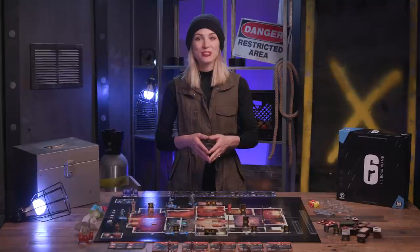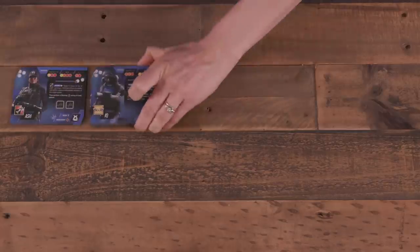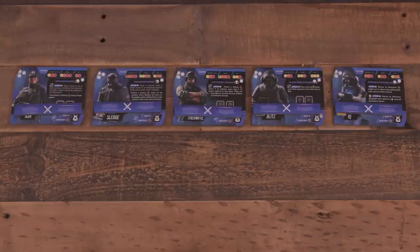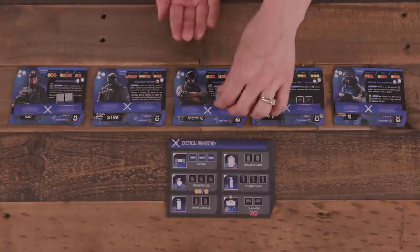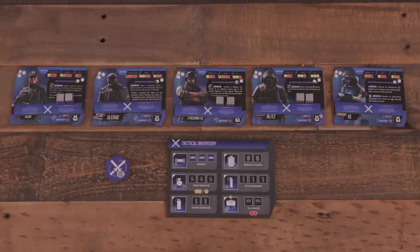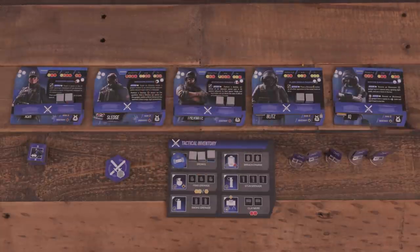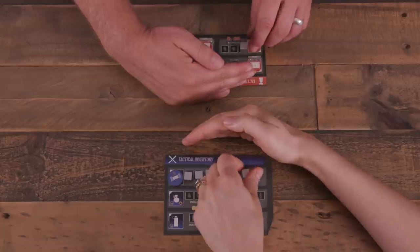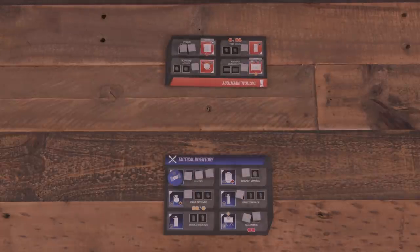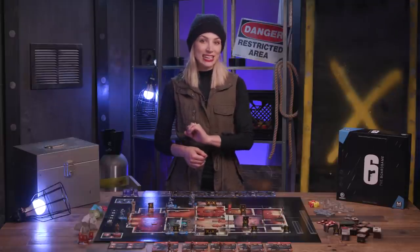Next, set up the squads. We'll use the pre-made squads from the mission guide, but players are welcome to assemble five of their own operators as they please. Take the matching profiles and place an activation token on each face up. Each player takes a tactical inventory board and a personal supply of a re-roll token, overwatch markers and tokens, and standees. The attacker also gains three charge cubes and a drone token to the drone inventory. Players then use their charge cubes to secretly select five gadgets on their board. Simultaneously, they both reveal their choices. Finally, players take the charge cubes for each of their operators and the components for any selected gadgets for the game.